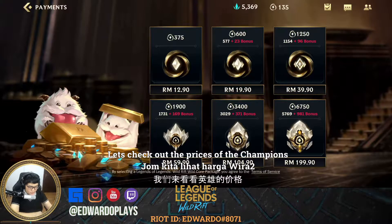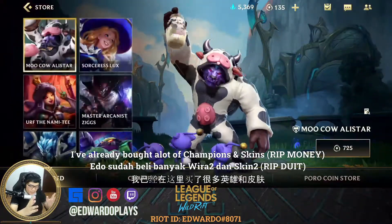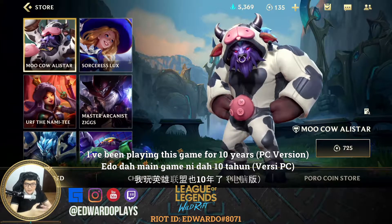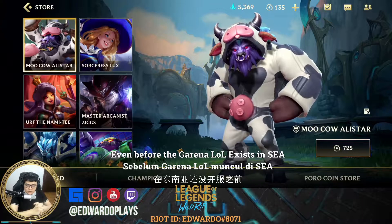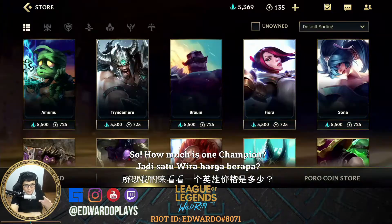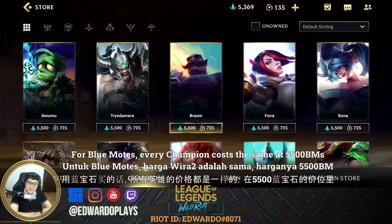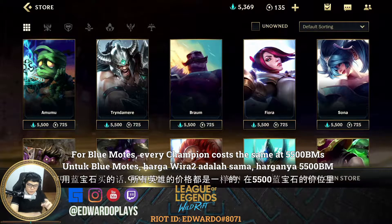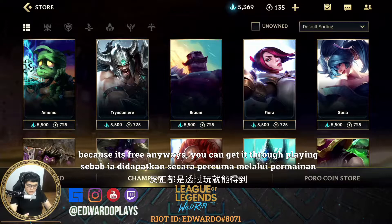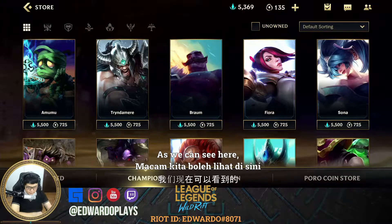Let's check out the price of champions. I've already bought a lot of champions and skins because I love this game — I've been playing for 10 years, even before the PC version came out in Malaysia. I was playing on the North American server during the beta. For Blue Motes, every hero costs the same: 5500 Blue Motes. It takes some time to earn them, but it's worth it because it's free. You can get heroes just by playing.